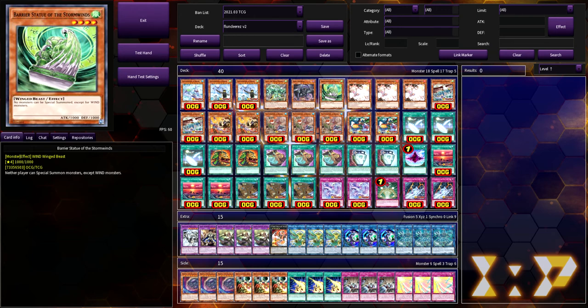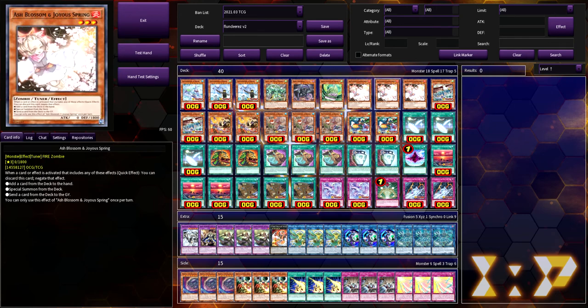If you want to go all-in, you can combine Barrier Statue with Terminal World, which doesn't allow either player a main phase two. Then the opponent is pretty much forced to pass their turn.